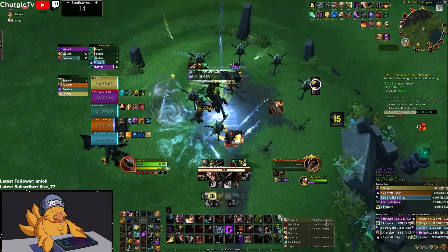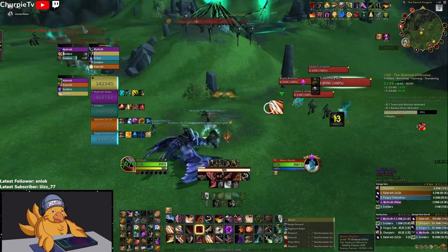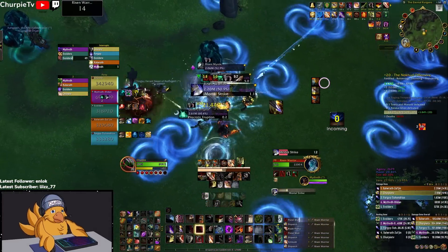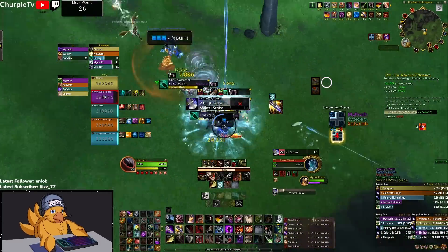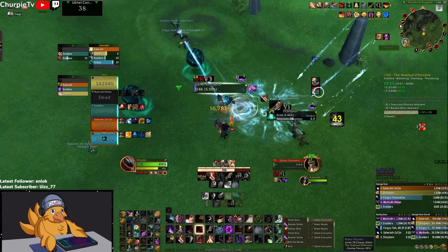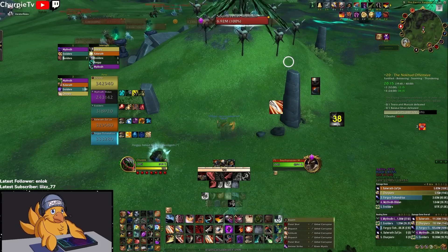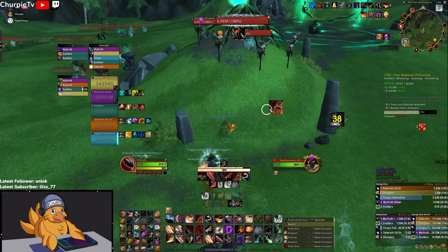A lot of these mobs have frontals and AoE circles on the floor — the frontals look like giant gusts of wind, so make sure you're out of those. If you're using your Boon trinket, try to wait until after one Chant of Death goes off, or use it at the start of the pull and then Cloak right before the Chant goes off. There's also a mob that puts orbs on the ground — if you're in your Boon during one, save Cloak till the very last second before it explodes to maximize your survivability.